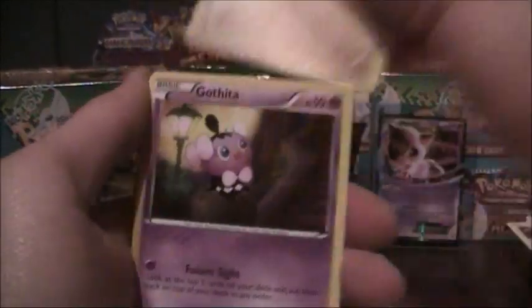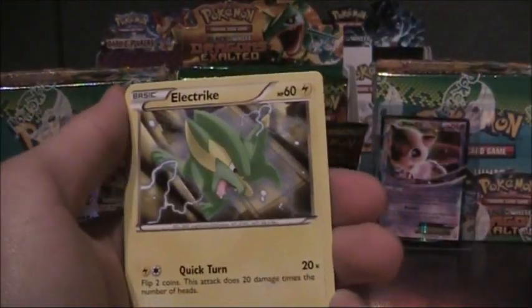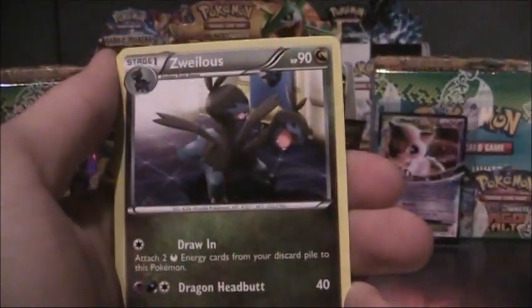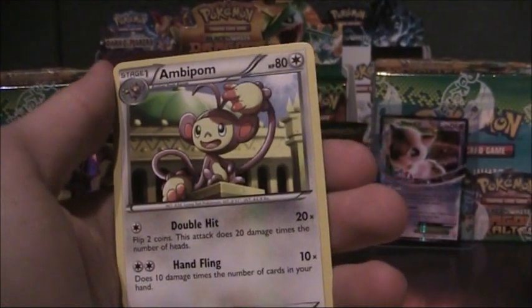Foongus, Foongus, Cofia, Scolipede, Kater, Morgon, Stunfisk, Wailord, Magical Reverse and an Ambipom.